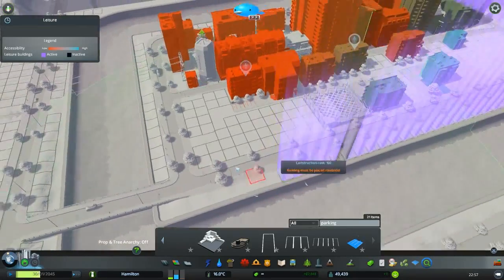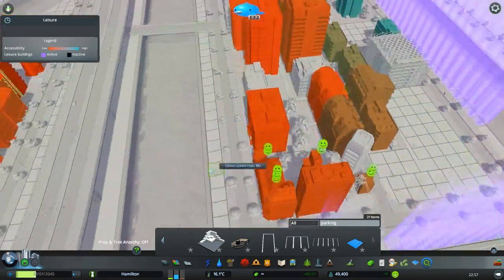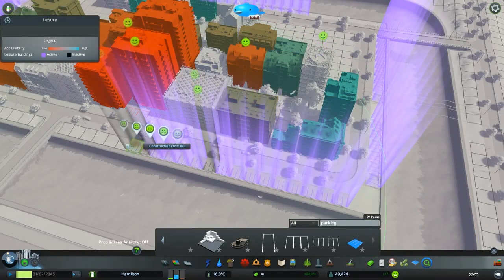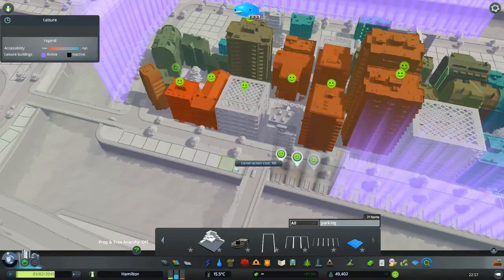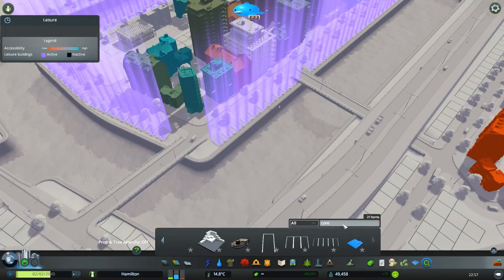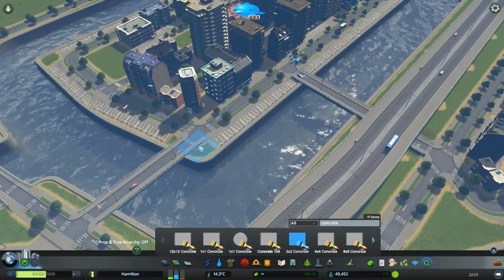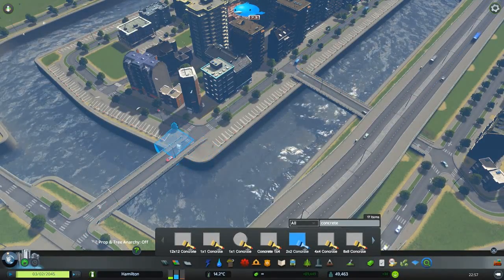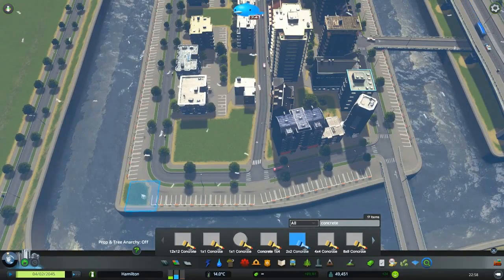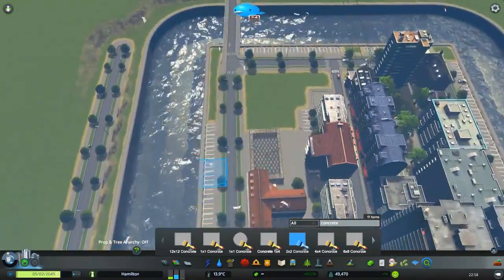The tram will bring happiness, and the parking will bring happiness too — it is considered a park. As a driver I can tell you that having a parking spot near your house makes you happy. There seems to be some radius, so that's good. Also the canals themselves give happiness. And I definitely have to look for the mod that will kill the freaking seagulls — they're driving me nuts.